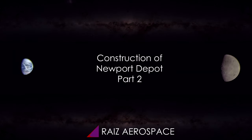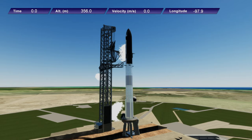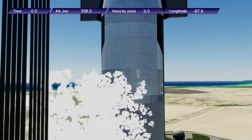Hello everyone and welcome back to the commentary version of Razor Space: Simulating a Space Future. This is the second video and I continue the construction of Newport Depot, which will have four Starships docked to it — SpaceX's Starships — and they will contain methane, oxygen, and hydrogen for our future space missions.